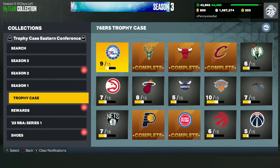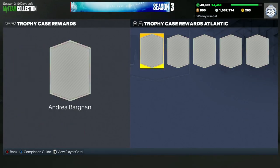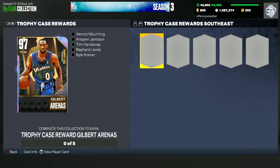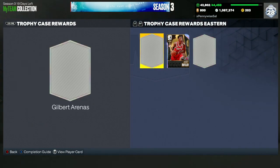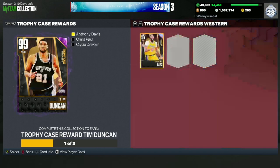The trophy case system has two conferences, each with three divisions — Atlantic, Central, and others — six divisions total. For the Atlantic you need Bargnani, Kevin McHale, RJ, Allen Iverson, and Jeremy Lin for the Galaxy Opal Patrick Ewing. For the Central you need Jermaine O'Neal, Rip Hamilton, Big Z, Derrick Rose, and Brandon Jennings. For another division, to get Galaxy Opal Gilbert Arenas, you need Alonzo Mourning, Antawn Jamison, Tim Hardaway, Richard Lewis, and Kyle Korver. Once you complete all East teams, you'll unlock the Dark Matter Dr. J — one of the best cards in My Team.